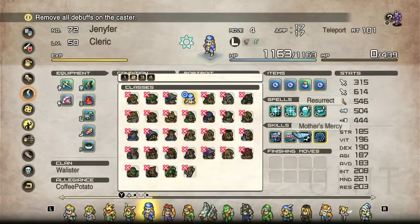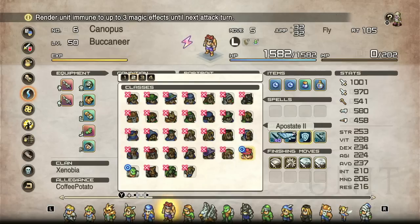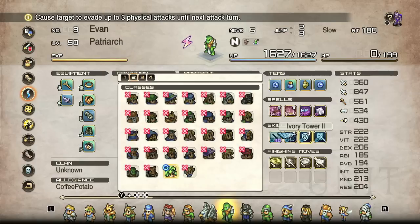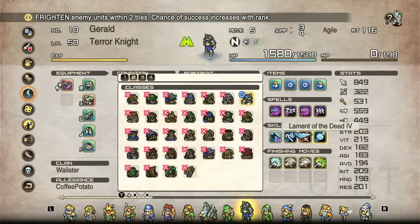Other fun little debuffs: Mother's Blessing just causes the next heal to be double effective — nothing particularly fancy. Then there are Evade, Apistate, Intercession, and Ivory Tower, which are just different durations of being able to completely avoid physical or magical attacks in different amounts. Ivory Tower 2 ignores three physical attacks, Evade nullifies one physical attack, Apistate 2 avoids three magic attacks, and Intercession evades one magic attack. Just different flavors of the same deal.